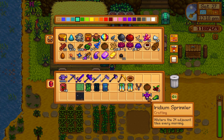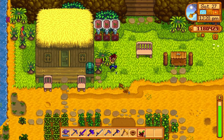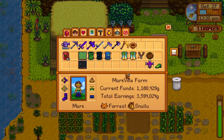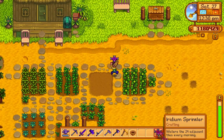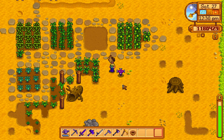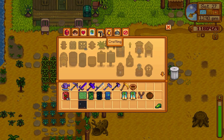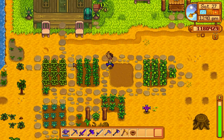Now that I have an iridium sprinkler, let's place that and collect our cranberries. Now I have 53 cranberry seeds. I'm just gonna place the iridium sprinkler right down here. Oh, and I wanted quality sprinklers — but that needs a gold bar, iron bar, and refined quartz.